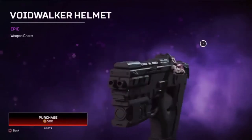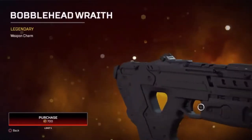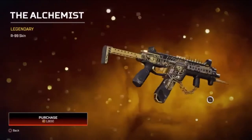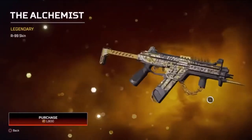The epic weapon charm is 500 coins. Next we have the Bobblehead Weight legendary weapon charm, it is 700 coins. Then the Headhunter legendary Devotion skin, and the Alchemist legendary R-99 skin, it is 1,800 coins.